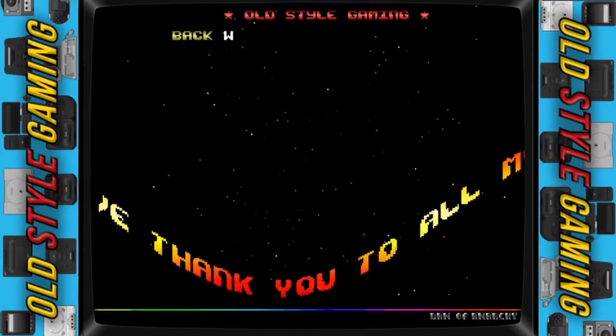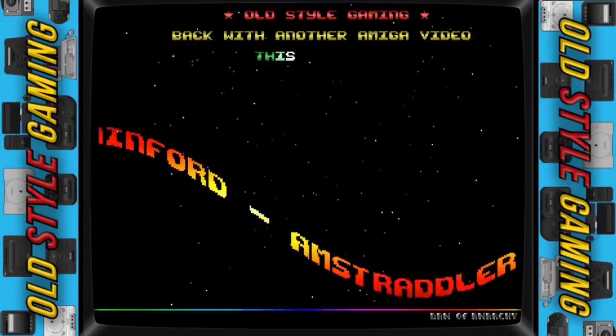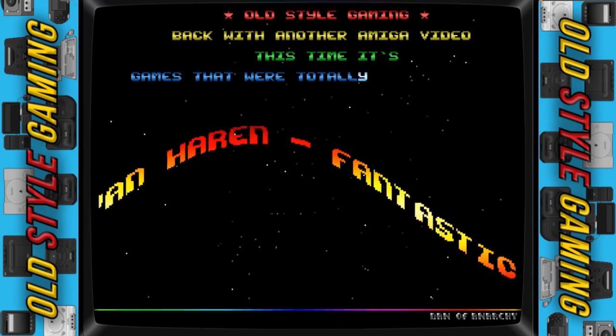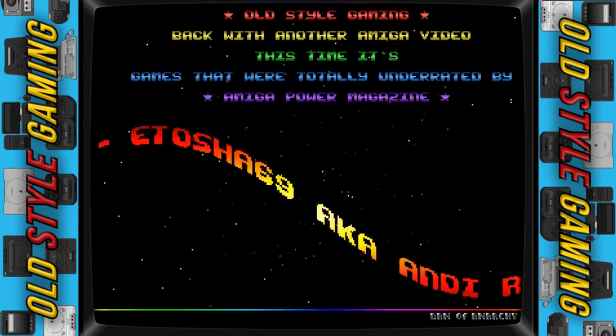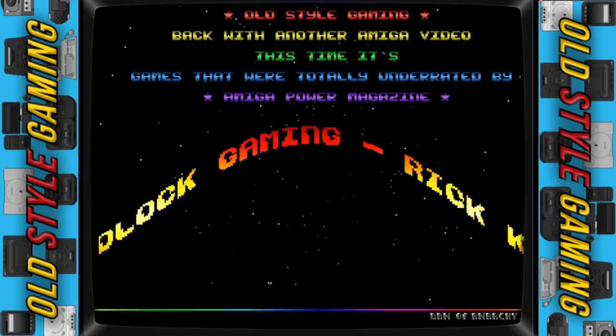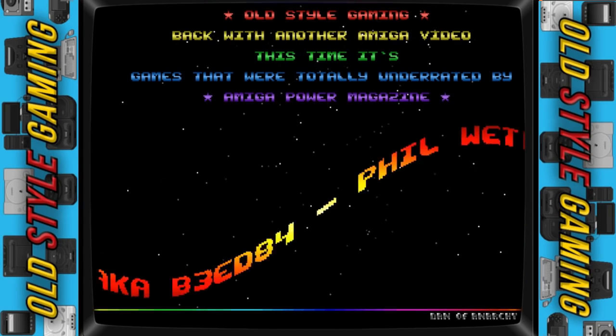Hey, what's up guys, OSJ here with another video that questions the reviews that we all hung off when we were kids. In the last two videos I covered the mistakes made by Zap64 for the Commodore 64, and now it's time to look at the Amiga. For me the magazine of choice was always Amiga Power, so I have been looking through them for the last two weeks to see if there were any times that the reviewers scored the games low when really they were okay to great games.